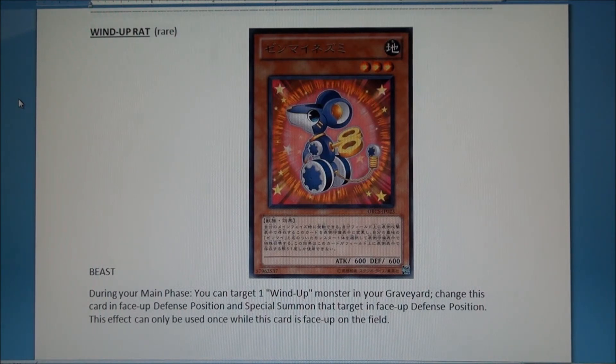I really want to focus on Wind-Up Rat — I can't stress it enough. Wind-Ups are very good; people just don't believe in them, and they're also very cheap, except for Zenmaister. The reason this card is broken: during your main phase you can target one Wind-Up monster in your graveyard, change it to defense position, and special summon it face-up in defense. You can only use it once while it's on the field.